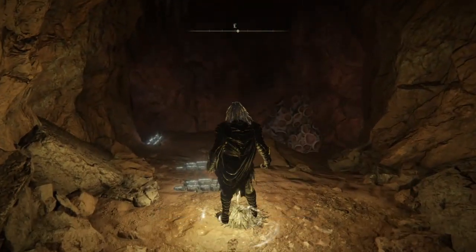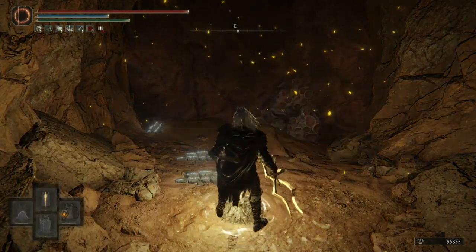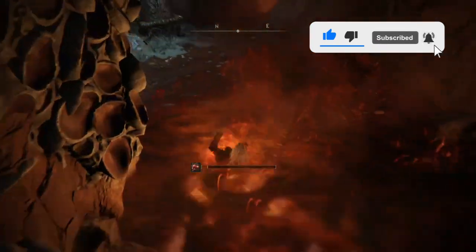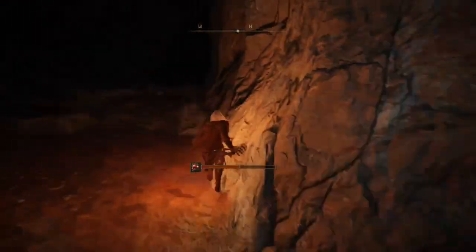Make sure you've got some sort of light attached — a lantern or something. Touch the grace and you want to jump to the left here. There is scarlet rot so just be prepared for that. You should be all right — just jump to the left and roll through it to get through this part as soon as possible.